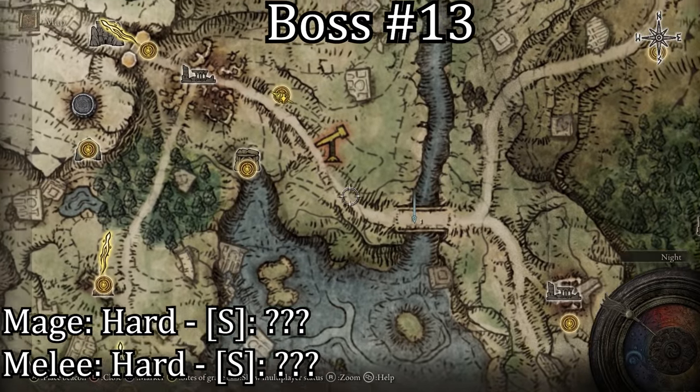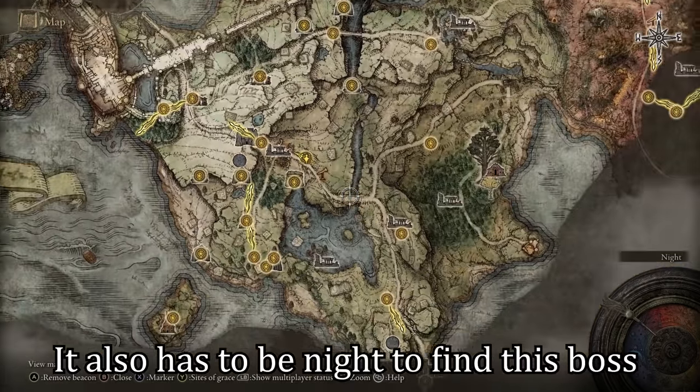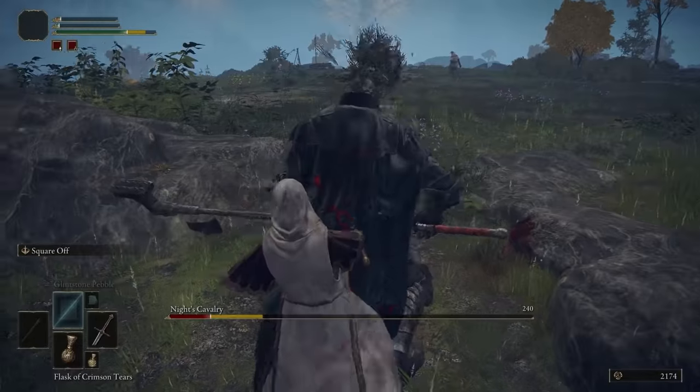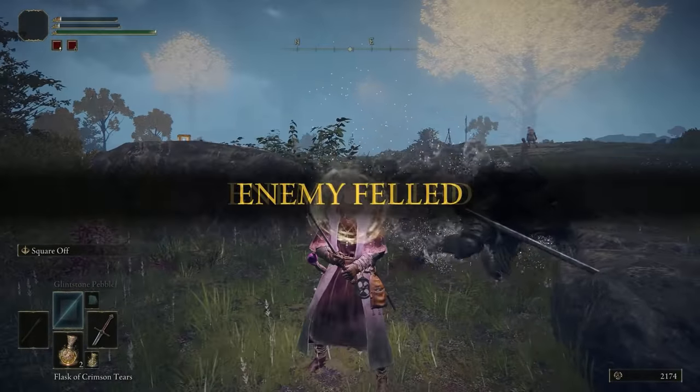The thirteenth boss is located southeast from the Agheel Lake North Grace. This boss can be quite annoying and hard to hit because he runs around on his horse all day, but once you finally kill his horse you'll get an easy finisher on him. You can fight this boss on horseback as well, but I found it a lot easier just to stay on the ground and wait for him to come to you.